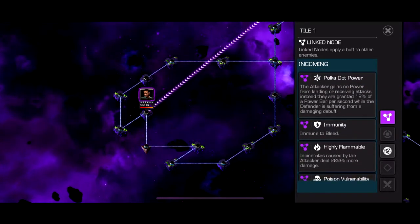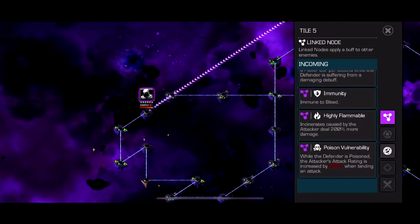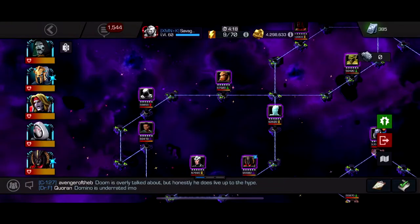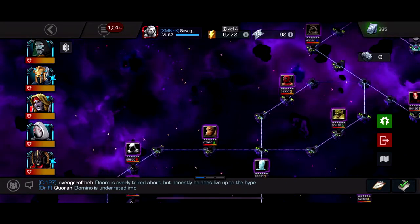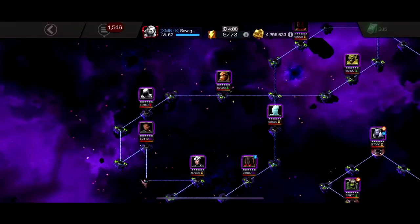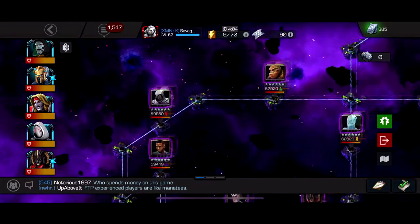It's also pretty much immune to bleed, which should make Magneto great because of armor breaks, though he's been a bit buggy. It also has poison vulnerability, so if you have a strong poison character you can bring them in too. Domino just destroyed this whole path.